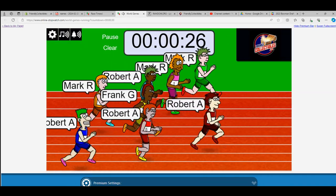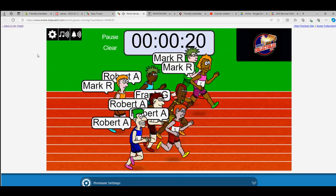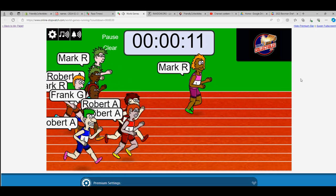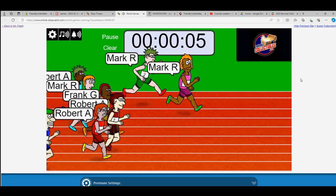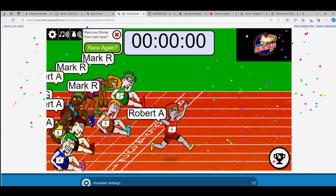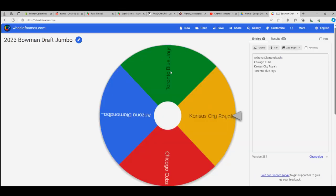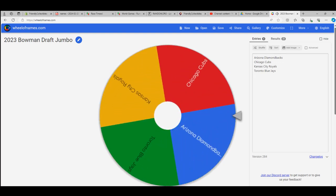First place gets two teams and second place gets two teams in the break. The Mark R twins are out to the lead — Mark R in the Barbie outfit with a little bit of a lead. Ten seconds left, can he hold off the field? It's Robert A — Robert A takes this thing! Robert A wins and Mark R came in second.